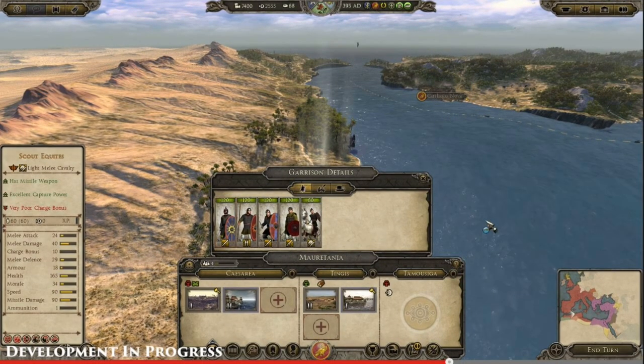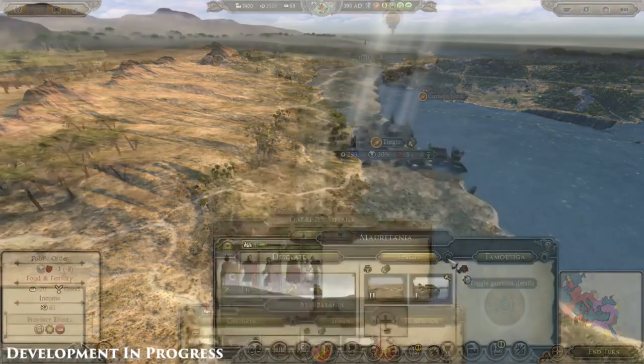I wanted to pause here — the mouse went over one of the cavalry units and you can see their stats on the left. Look at some of the stats: 'excellent capture power.' It looks like they're putting more emphasis on capture points, though I'm not quite sure how that plays out — it's speculative — and I wonder if we'll be seeing more or fewer capture points.